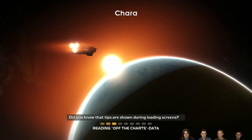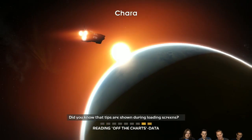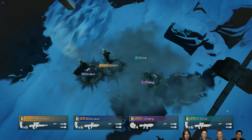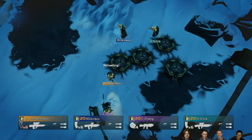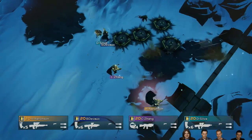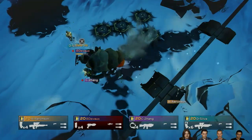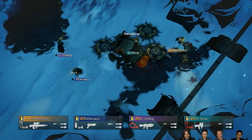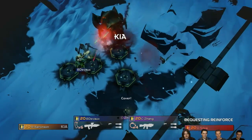Did you know tips are shown on the loading screen? I'm using the camera — there you go. It's a little darker, a little more mysterious. Who's got the shotgun? You're going to have to be careful with that. This one you have to shoot in the back — I see a weak point. Oh no, the snow is so heavy — what was the run faster button?